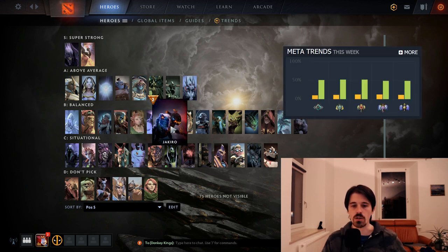Pick Enigma with a carry that needs less love at the start — like Lone Druid, who doesn't really need babysitting. But if you have a hero like Spectre or Drow that needs active babysitting, you don't want to pick Enigma. Enigma does quite well in lower level pubs, but in high level pubs he's not quite as strong, which is why he's in B tier.